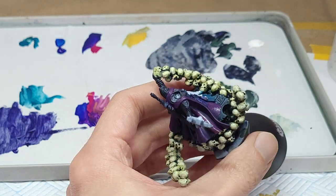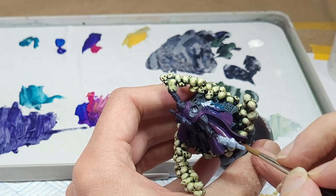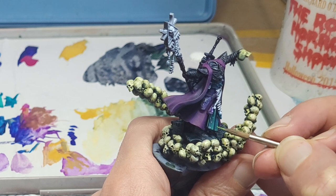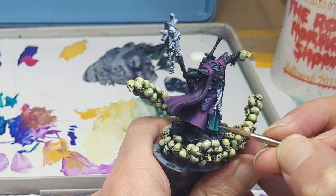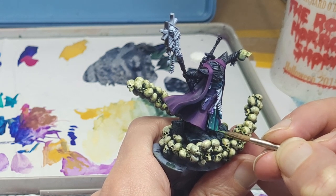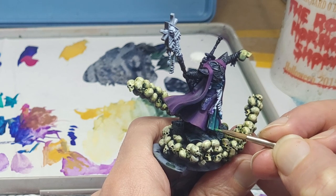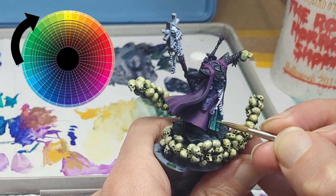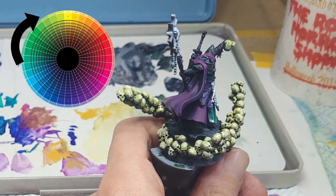Keeping things warm and with a little colour in them keeps your highlights vibrant. It's a similar idea for highlighting the tabard-cum-cummerbund Eldrad is sporting, except this time, instead of going anti-clockwise round the wheel, we're going clockwise using that vivid lime green instead of the earthy yellow oxide.